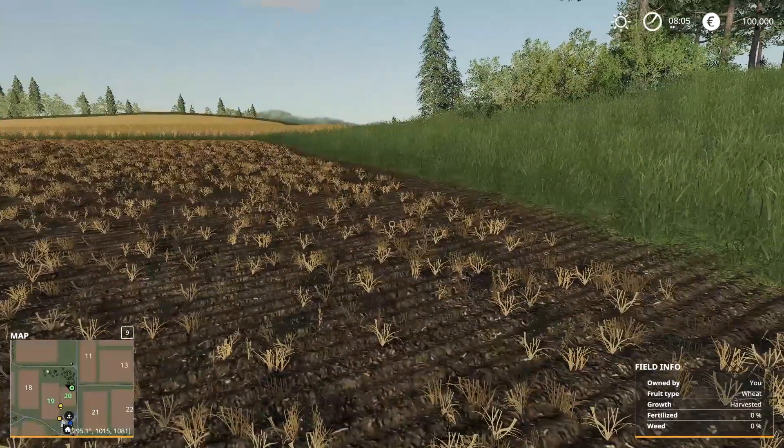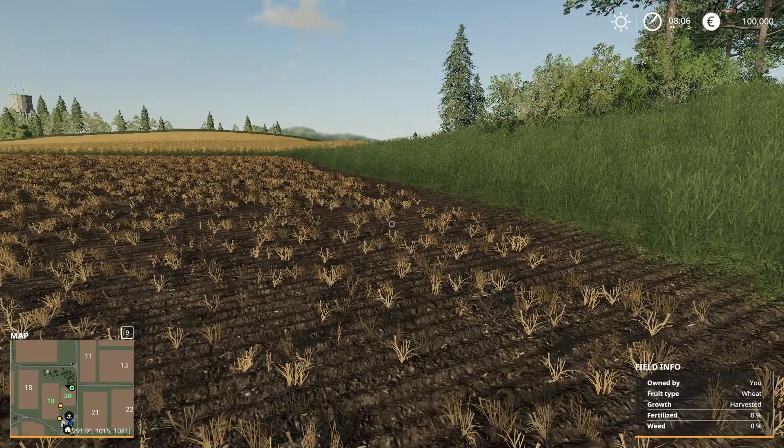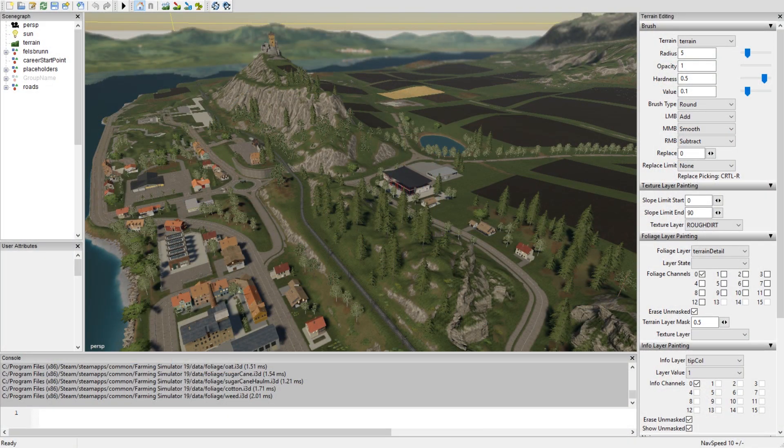Let's jump into the Giants Editor. The first thing you do is download the map mod and extract the files from the zip file — I just do it on the desktop to make it easy. You can't work with the files inside the zip archive, so you need to unzip it somewhere. Then you go into the mod folder, there is a maps folder in there, and inside there you open the i3d file, which is all the graphics in the game, and then you get what we see here now.